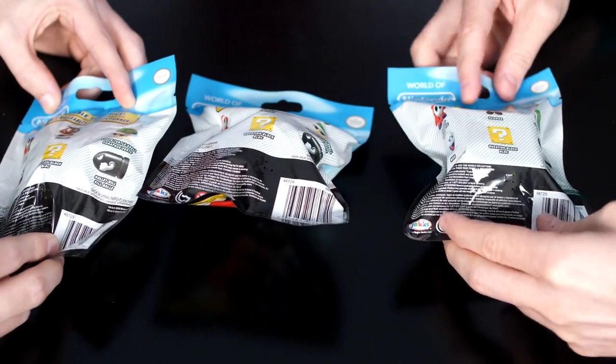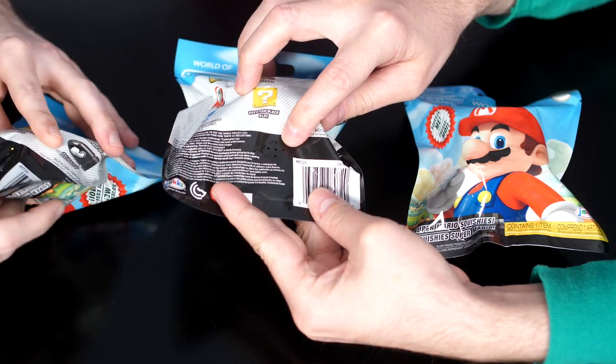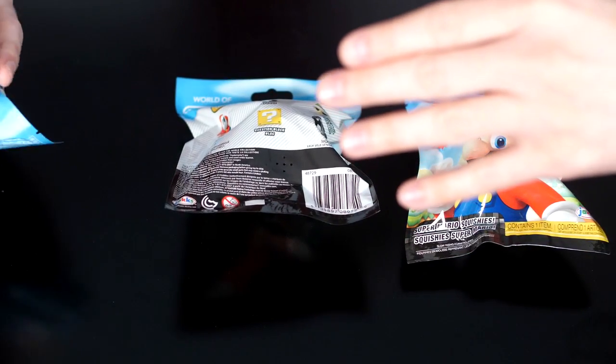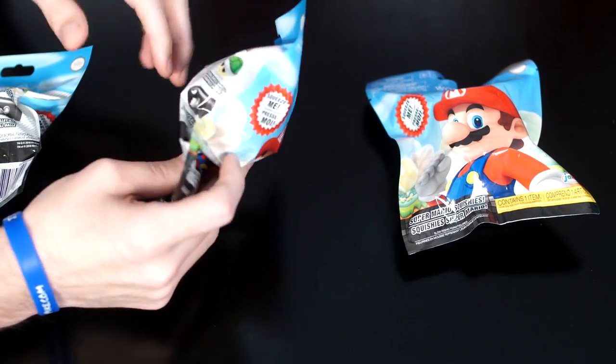I think I won the Green Turtle Shell. I don't know if you can see it, but there are five tiny holes where you can kind of see what's inside these. So you can cheat! Yeah, you can cheat and see what's in these packages — you're really not guessing. But we did not do that. If I had known, I would have done that.